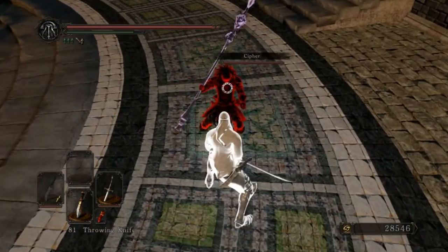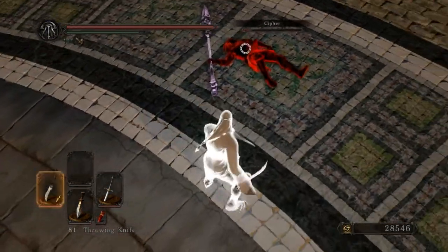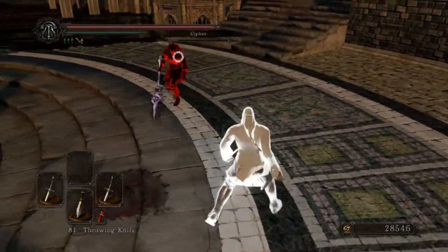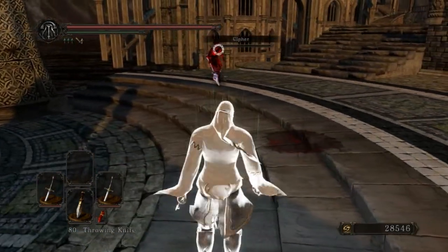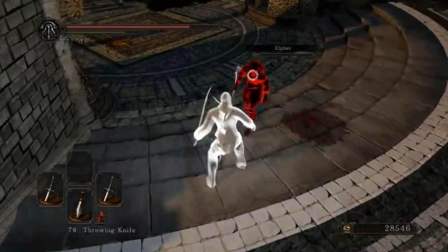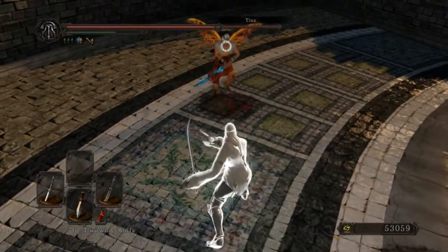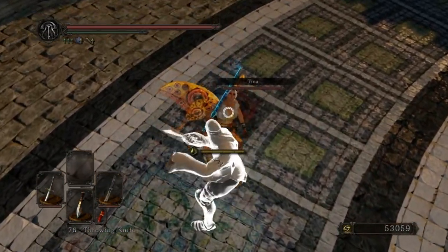I parried this spinning guy. I did this Painting Guardian build just because I like Painting Guardians, and I thought of making an example of how to use the Monastery Scimitar right. Not as a parry spam thing — for parries you can use the regular Scimitar.